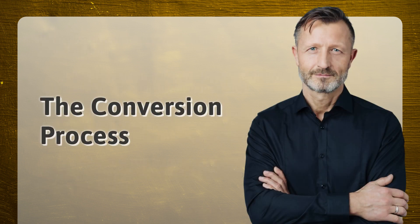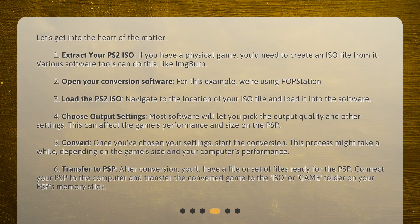The conversion process. Let's get into the heart of the matter. 1. Extract your PS2 ISO — if you have a physical game, you'd need to create an ISO file from it; various software tools can do this, like ImageBurn. 2. Open your conversion software — for this example, we're using PopStation. 3. Load the PS2 ISO — navigate to the location of your ISO file and load it into the software.